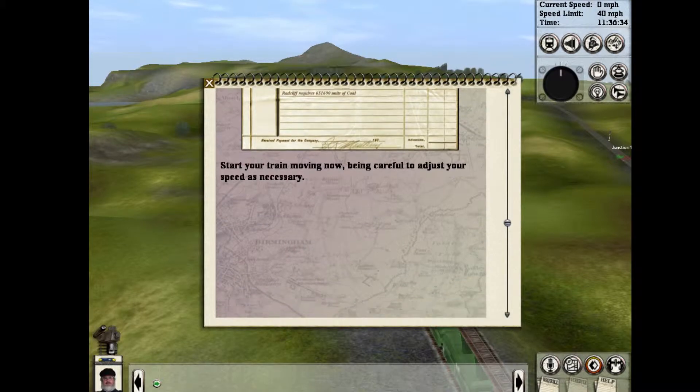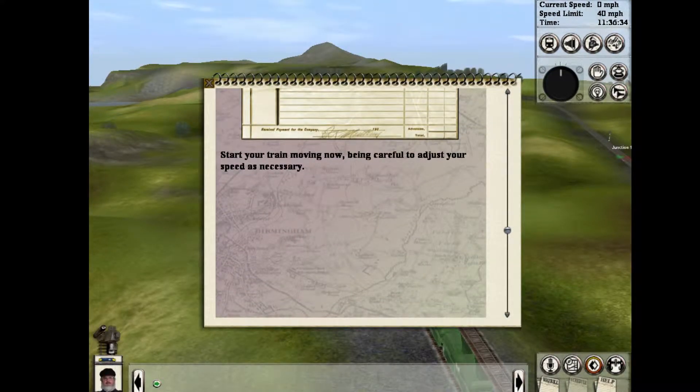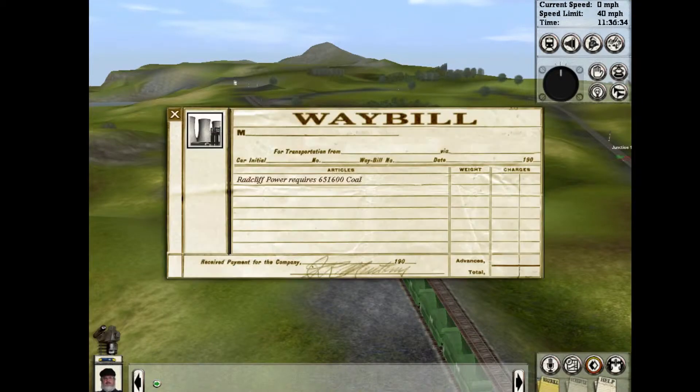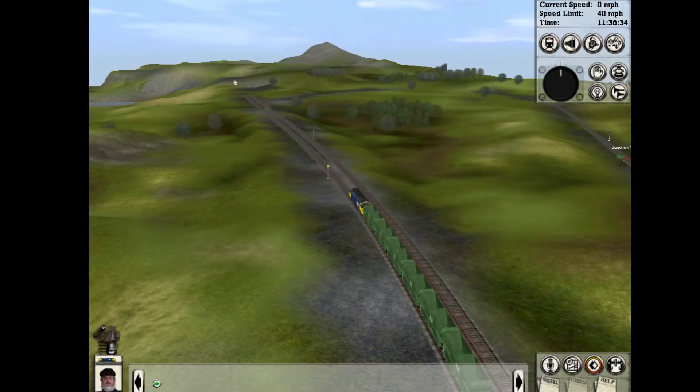We've got a coal train. Start your train moving now, being careful to adjust your speed as necessary. I don't know what happened here — this might need to move over a bit, and I don't know how to do that, or shrink my screen for that matter. Let's look at the waybill: Radcliffe Power requires 651,600 coal. I'm going to assume that's tons. A lot of my controls are off screen.